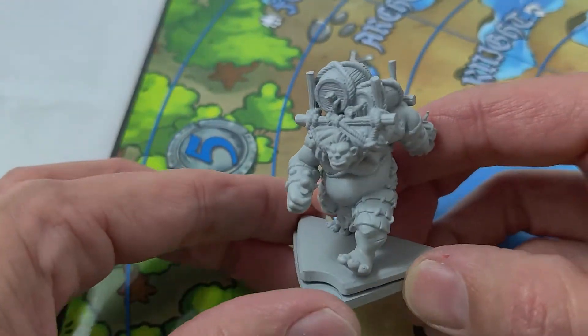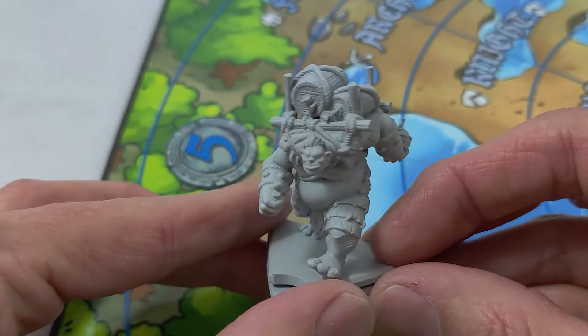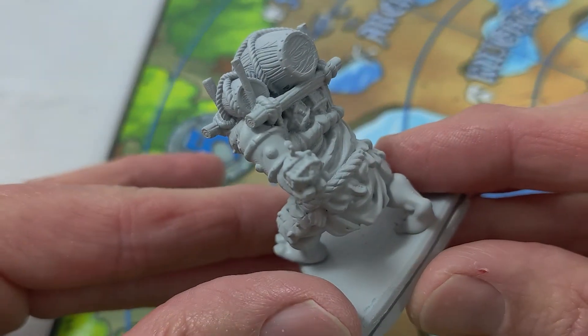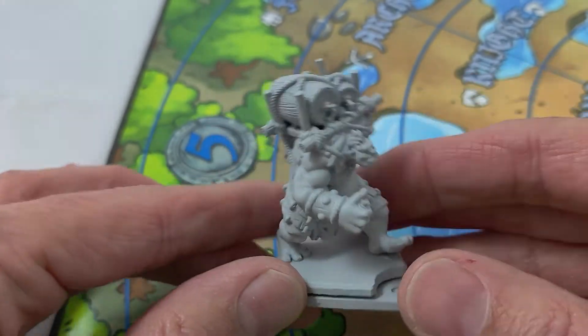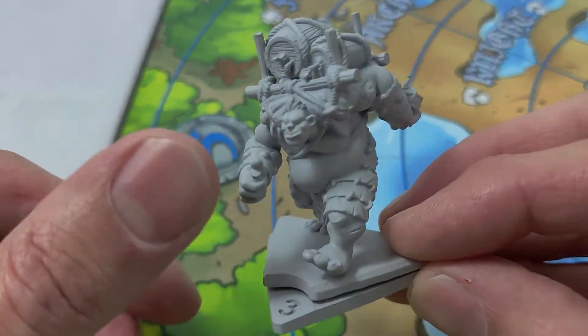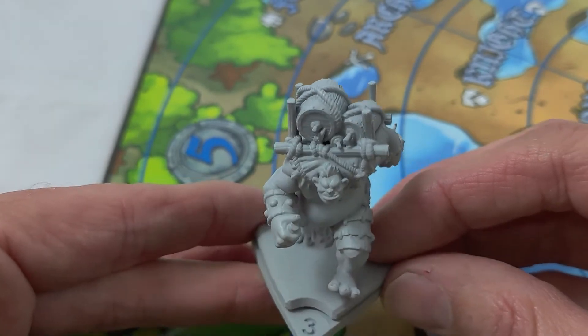First things first, let's just take a look at this handsome gentleman here, walking around with his giant explosives strapped to his back and a bomb in his hand, ready to help you blow things up. Love this sculpt, this came out really good. He's got a little trigger thing there to help blow things up. It's gonna be destructive when he goes. You can tell this is a big guy.